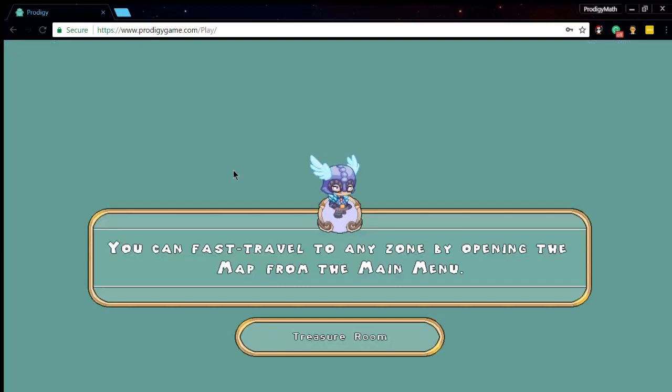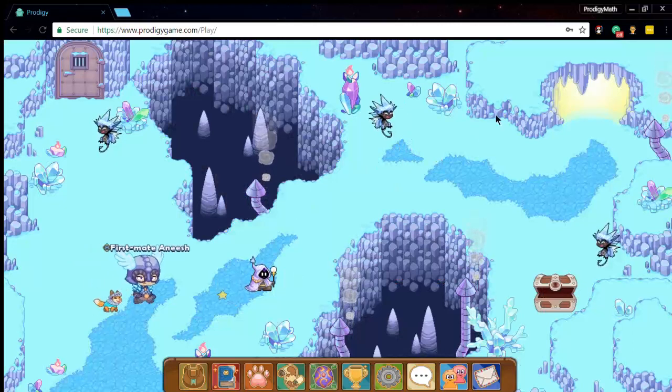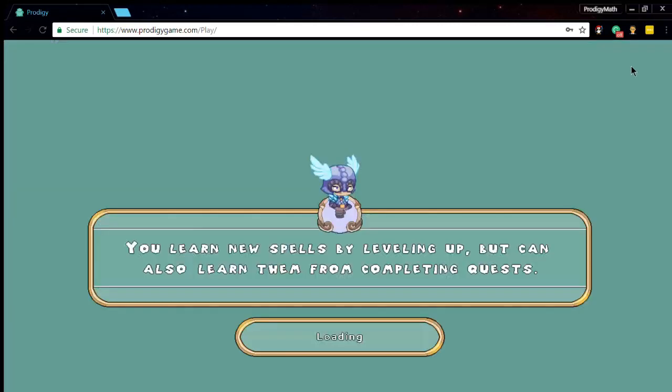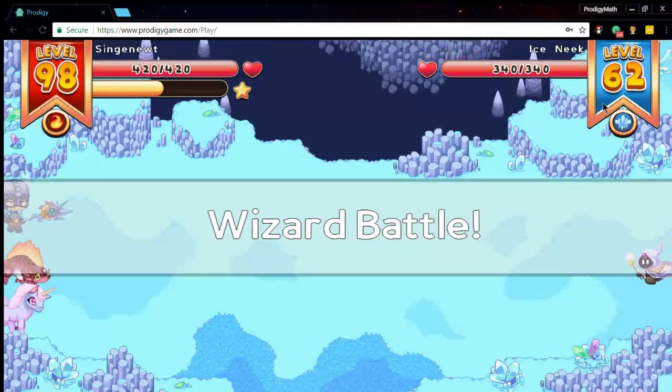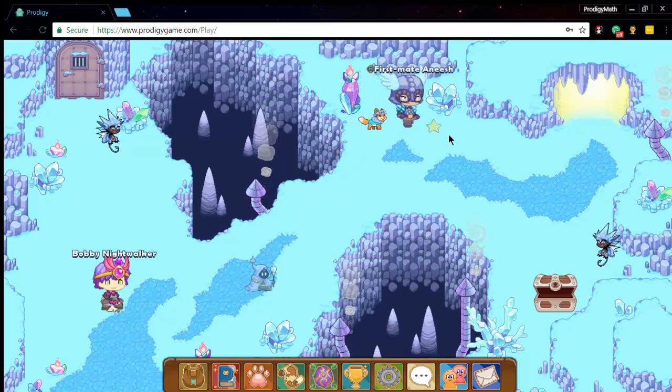Go to the treasure room and then battle the two monsters — you can see where my mouse is going around here — to find the first chest for the Featherwing Helm. After you battle those two monsters, go into that cave over there.